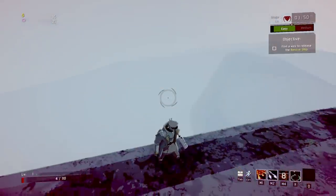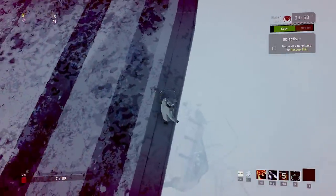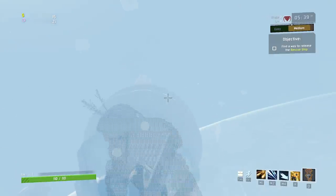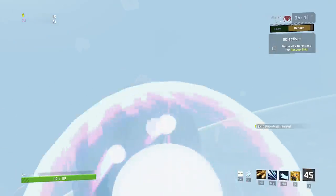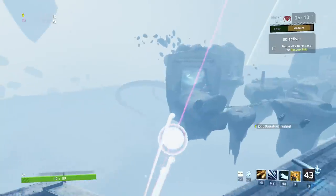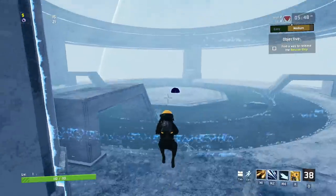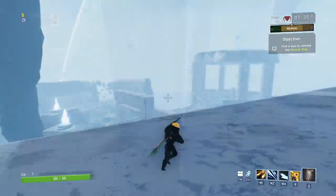Let's move on to the methods that work on any survivor but require specific items or equipment. Starting with the easiest one: simply having the Eccentric Vase equipment. There are no additional items necessary — the vase alone is all you need. Look up, get as close to the lip of the arena as possible, hit the vase, and take a slightly less stressful ride than the Captain.